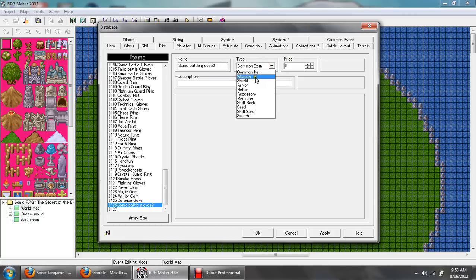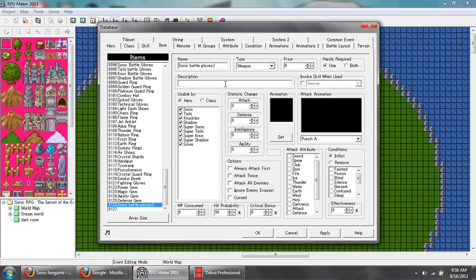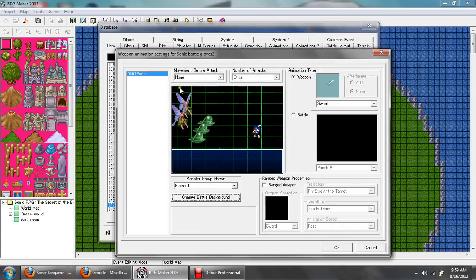Name your weapon — 'Sonic Battle' was my example. Select the weapon category, set a description, and under 'Usable By' select the character box — in my case that's only Sonic. There are a couple of variables you can play with but I'm not going to touch those. Go to the animation area and go to Set. The first thing is you want to go to the area that says 'Movement for Attack' and select 'Move to Target' from the drop-down — that will make Sonic move to the target and hit him.